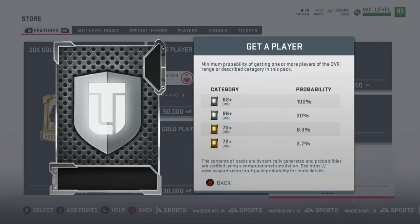Right here it shows 100% probability that you will get a 62 overall or better card — so you're guaranteed at minimum a 62 overall player. You get a 30% chance of pulling a 66 overall or better, an 8.3% chance of pulling a 70 overall or better, and a 3.7% chance of pulling a 72 or better card.